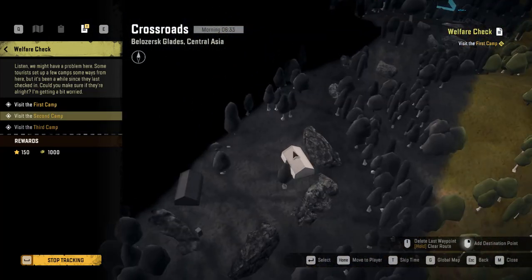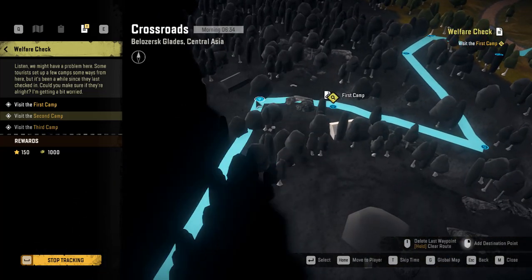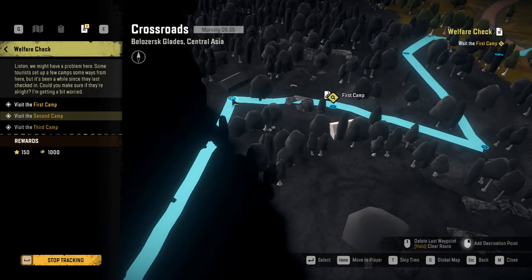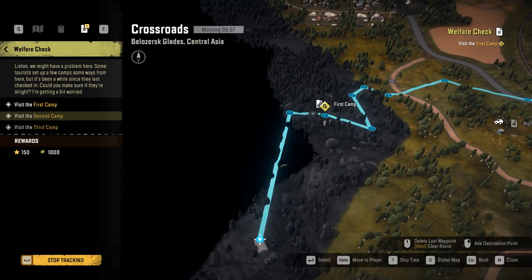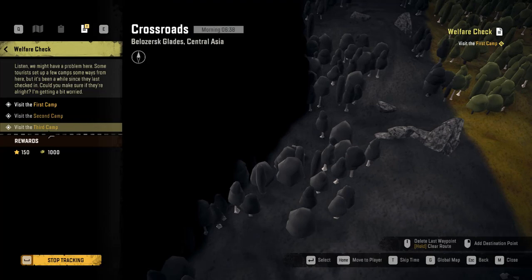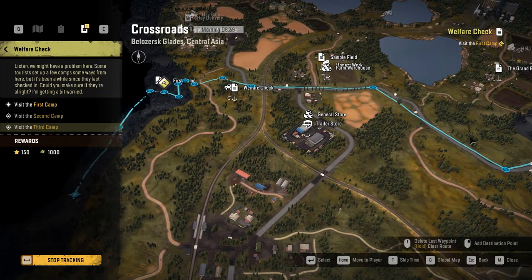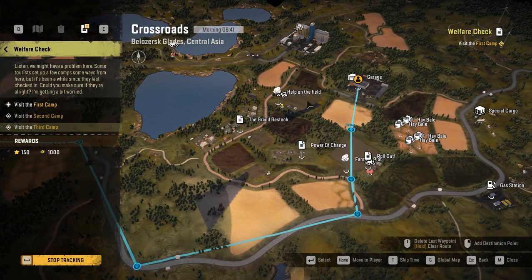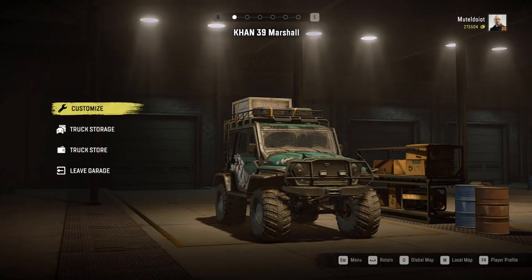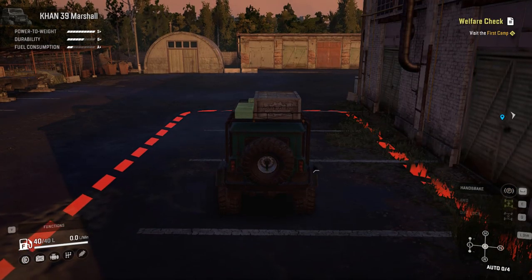The second camp is this one, so we will figure that out somehow. The third one is over there, and we will have to open the map once again when we get there. For this specific mission I'm going to be using the CON 39 Marshall. Let's get to it.